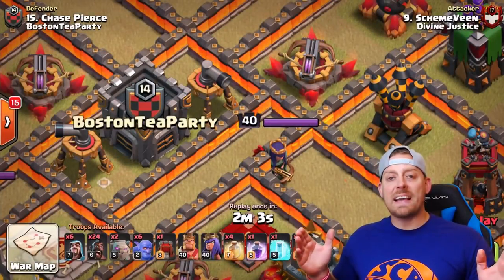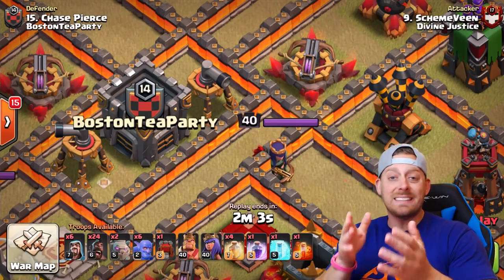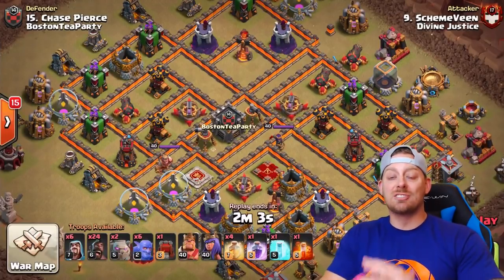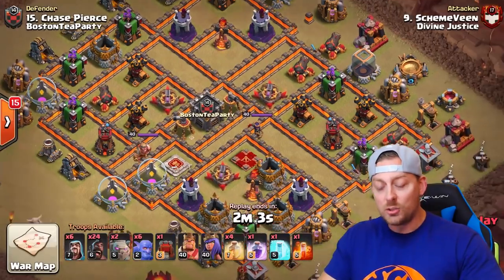The Hobo Attack is a hog bowler attack that you can do at Town Hall 9, 10, 11, or even 12 these days. It's so strong, but today we're focusing on Town Hall 10. As you can see from the composition,